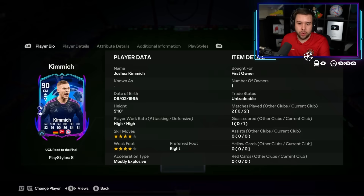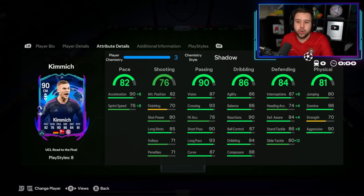Kimmich seems solid so far, though. He really does. He scored a goal — a Trivela. It went down the middle but over the goalkeeper and into the back of the net. Passing seems insane, dribbling seems really good as well. He's going strong into tackles and coming out with the ball a lot. The strength is the only thing I've noticed that doesn't seem great — he's not really that strong a player to push someone out of the way.